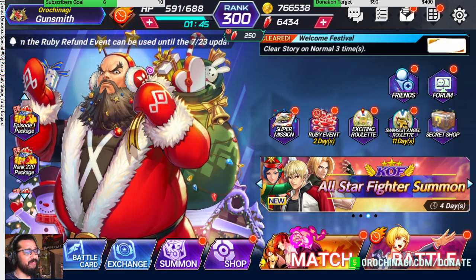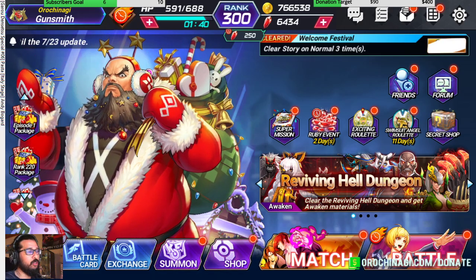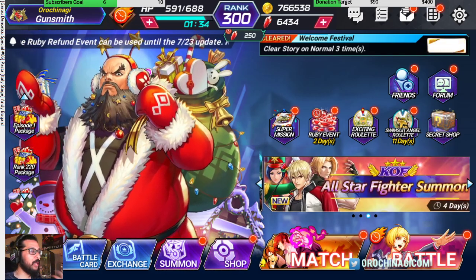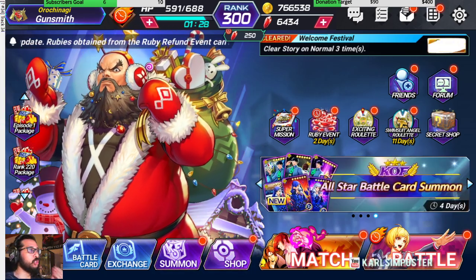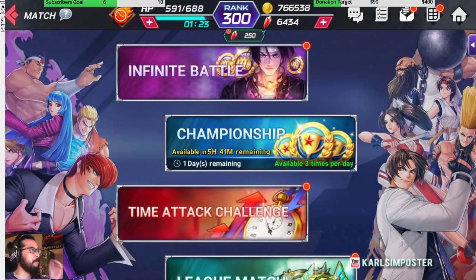Everything else is secondary because rubies are what's going to help you actually get more characters. At this point, after playing for a long time, the only reason we're playing is to get more characters — and without rubies we can't do anything. The main source of rubies is in the match menu: infinite battle.